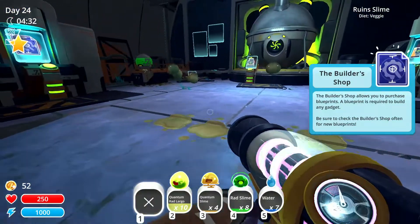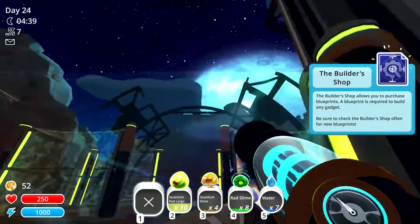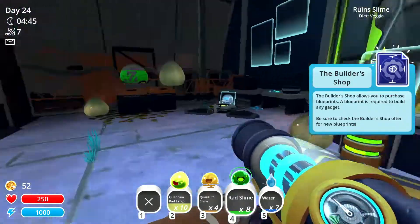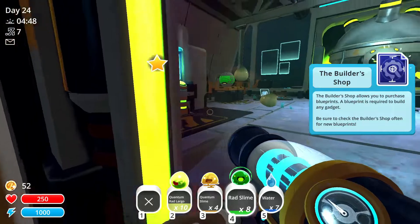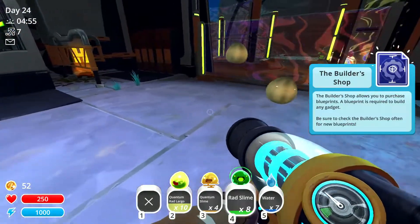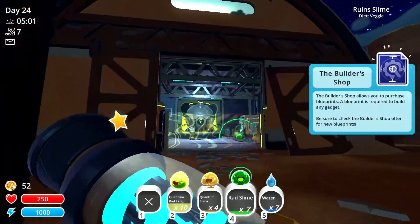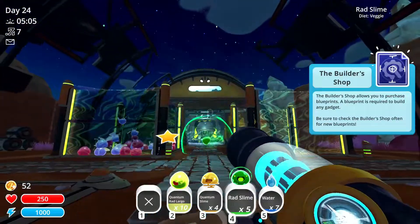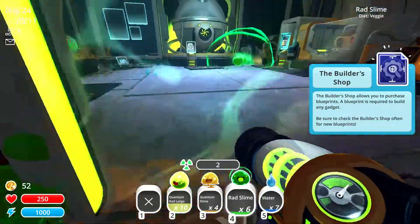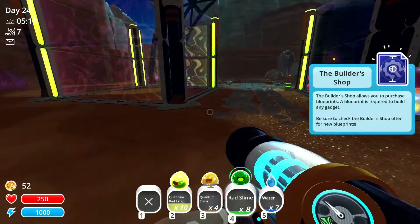Now I can put the ruined slimes and have them roam around in here. I want to figure out how to upgrade this - I know there's a thing you can upgrade it with, maybe I'll have to Google that later. So these guys are doing their thing, we can just let them do it. They're not going to be able to escape - we can fire them in like any old corral. They're just going to start pooping random resources in here. That's great.